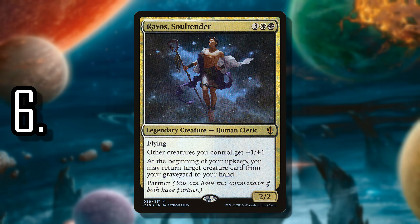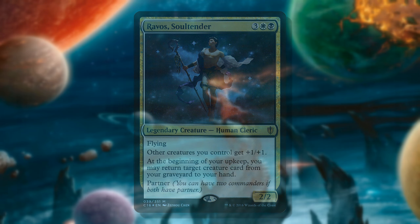Number 6 is Ravos, Soul Tender. Ravos is a very simple Commander option, but what it does is subtle. Other creatures you control get +1/+1, so it's an anthem — something people often forget but that does come in handy. At the beginning of your upkeep, you may return a target creature card from your graveyard to your hand, which helps you recover. It's not straight-up graveyard reanimation, but it does help you replay your creatures. As far as Partner Commanders go, we don't really see that kind of upkeep trigger anywhere else where you don't have to do much.